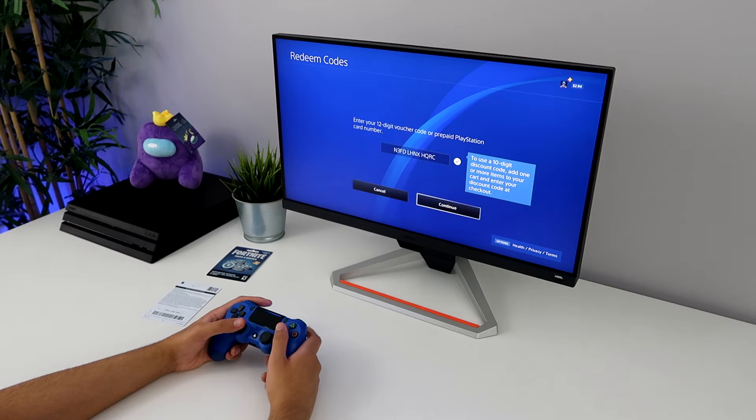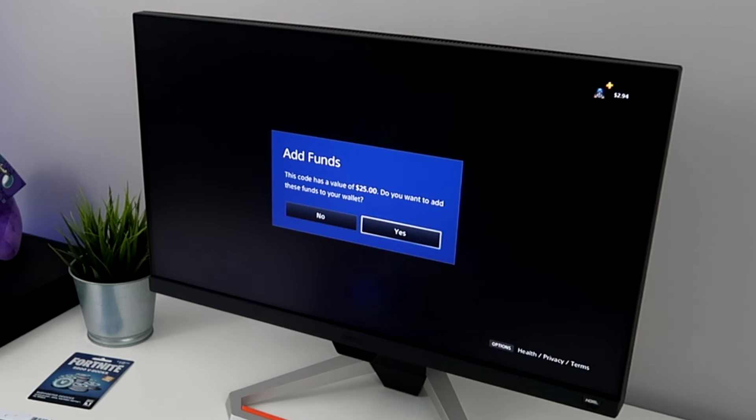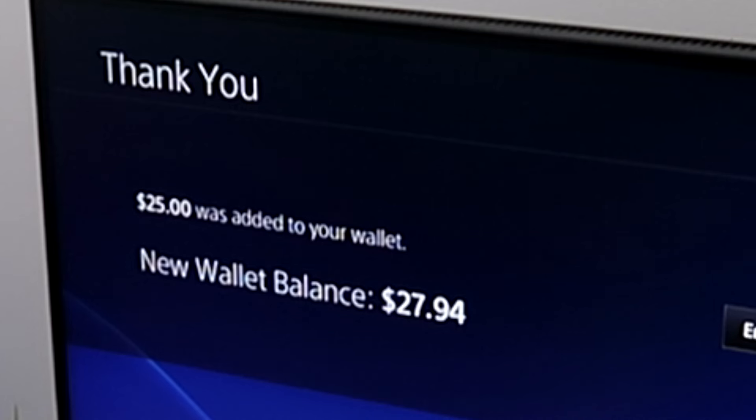Code has been entered. Let's see. Oh my god, this code has a value of $25. I was about to say I wasted $25 just for it not to work. All right, so now I have $27.94.